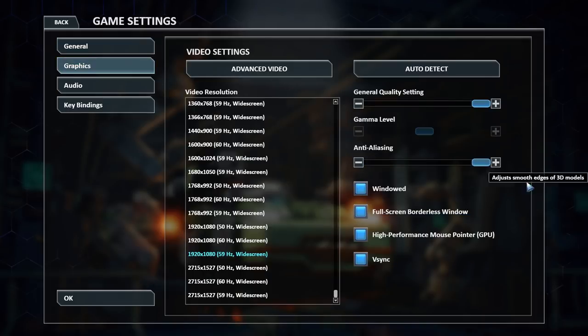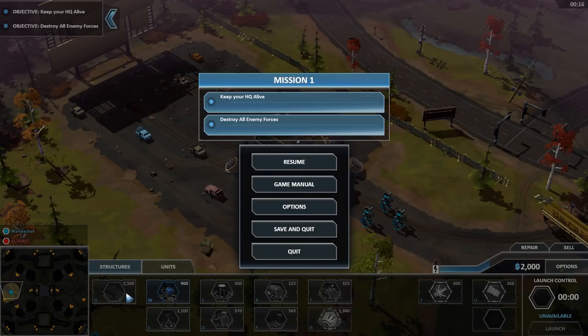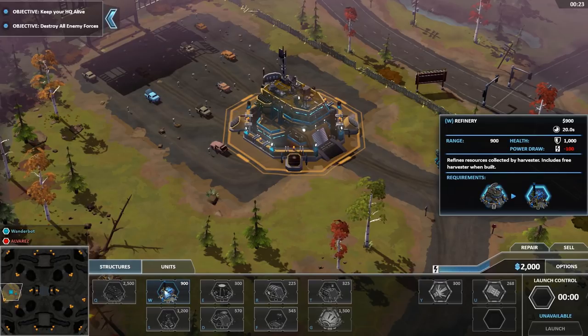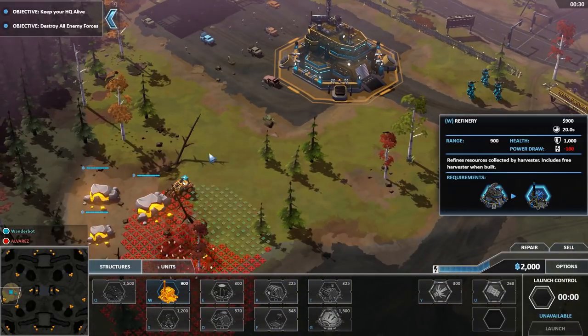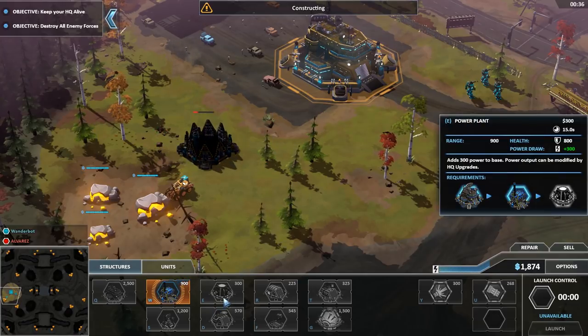Let's see if we can turn up the graphics — anti-aliasing specifically; I was noticing it was a little grubby. There's also an 'Embiggen mouse pointers' option, which is cute. Okay, let's give this a go. I've got a bunch of infantry. Let's do structures — what can I make? A refinery, for resources from the harvester. We also have a power plant.